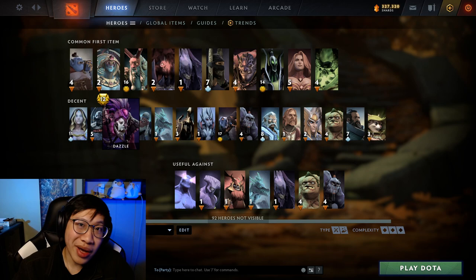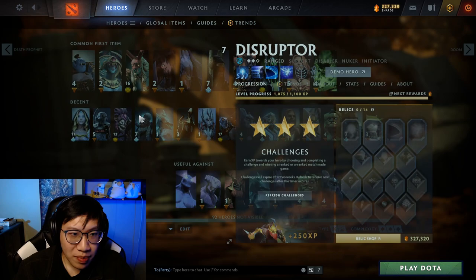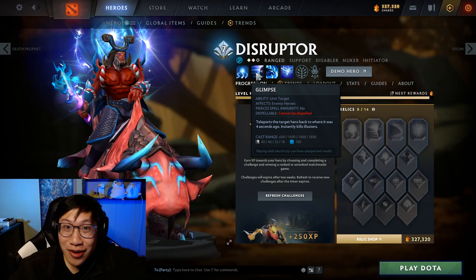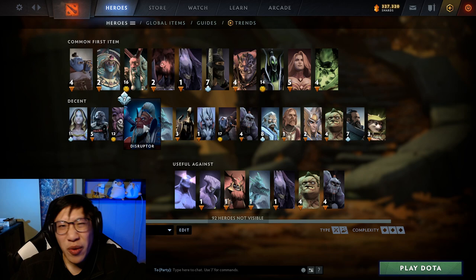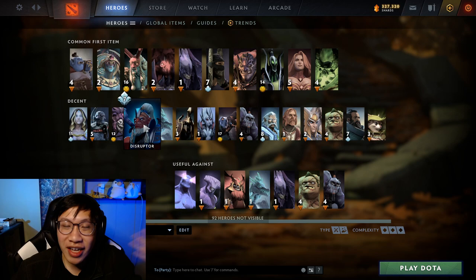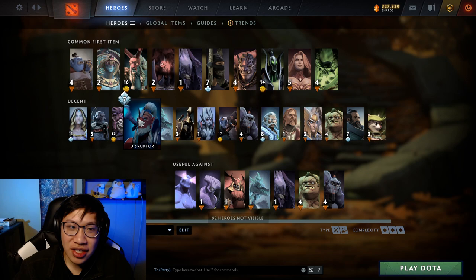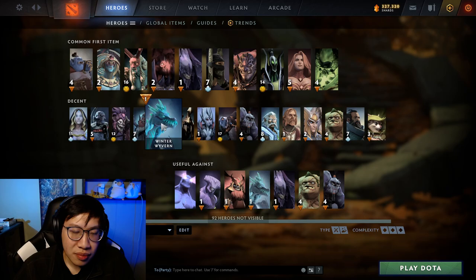Lich is the same deal - his cast ranges are already decent, though it is nice to fear someone from further away. He can live without it. Dazzle kind of likes active items more, but he does have a saving spell - Grave - just like Oracle. If you're having trouble keeping distance because your cores are very mobile, the extra cast range can be useful. Disruptor's Glimpse is already a very long cast range, so you don't quite need Aether Lens. But when you extend it further it's even crazier - Glimpse at that extreme range can catch someone out and force them to BKB, or you just pick off a core, so it can be a pretty big deal.